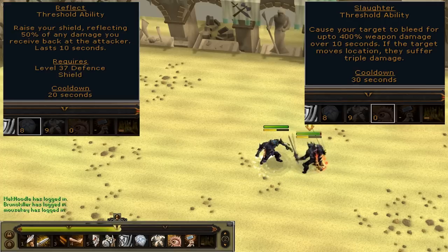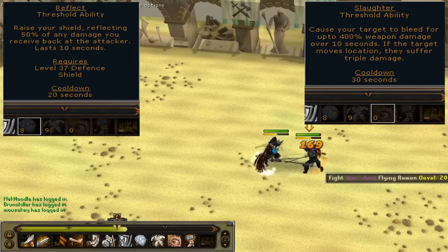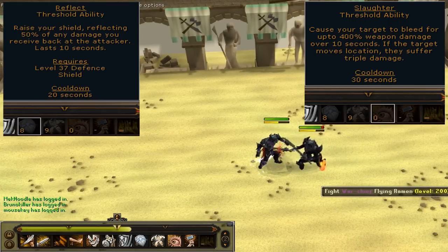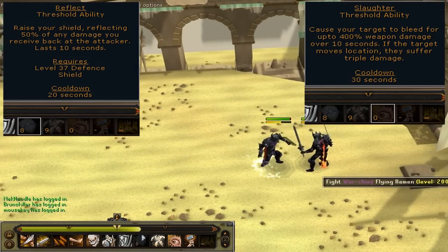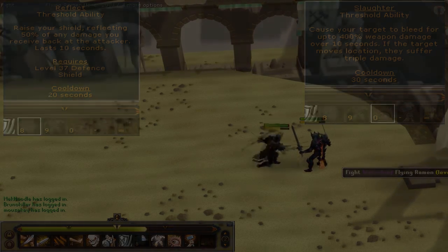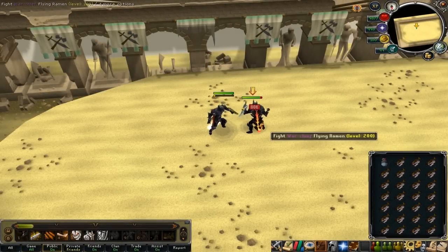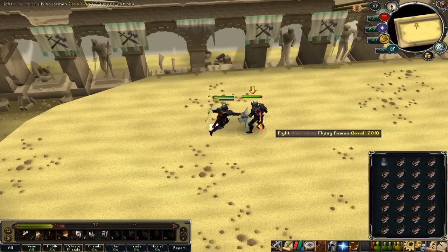I'm going to show you how to use these to your ultimate advantage to do thousands of life points worth of damage onto your opponent, and how to reflect the ability back onto them once it's been cast on yourself. So yeah, here you go and enjoy. The first ability is Slaughter. The idea is that Slaughter is currently a threshold ability, but I think it'll be moved up to ultimate.